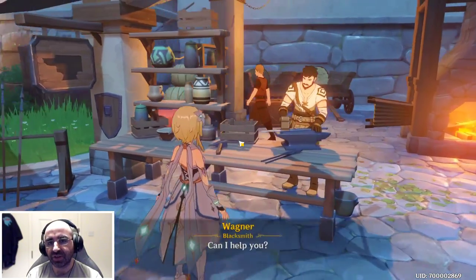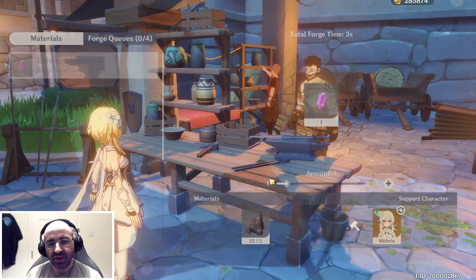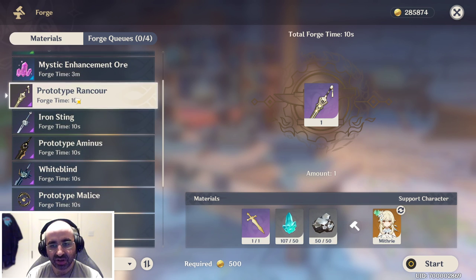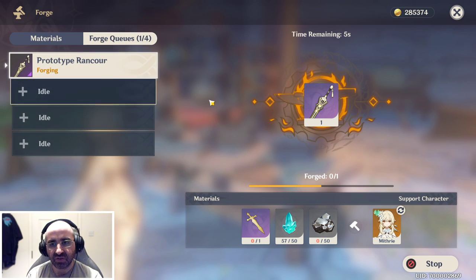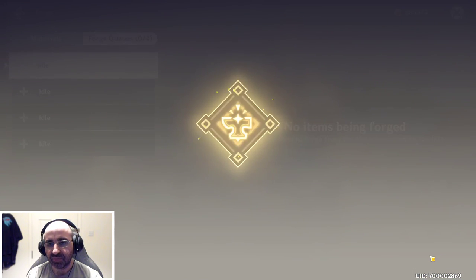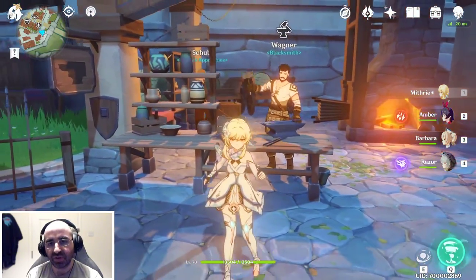Let's go to the blacksmith. Obviously you can't craft every single item in the game, but we're going to use this as an example. I'm going to craft another one of these. Okay, this is going to take a few seconds to craft. And there we go — done. So we've made a second weapon exactly like the one she's using, so we can refine it.